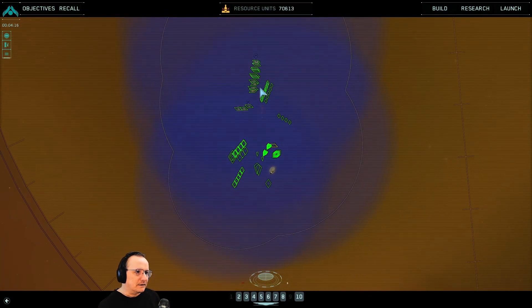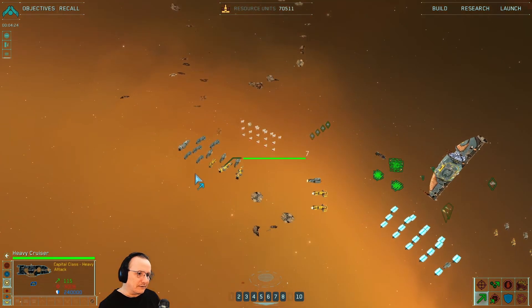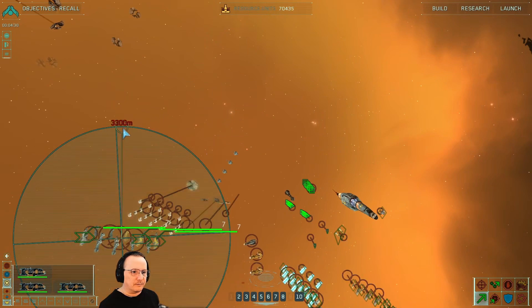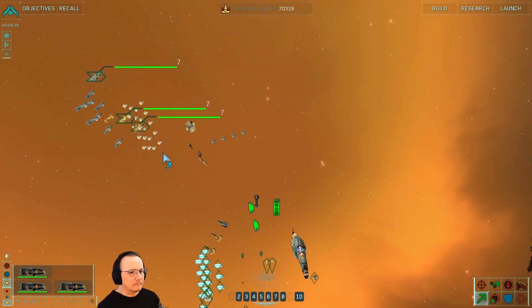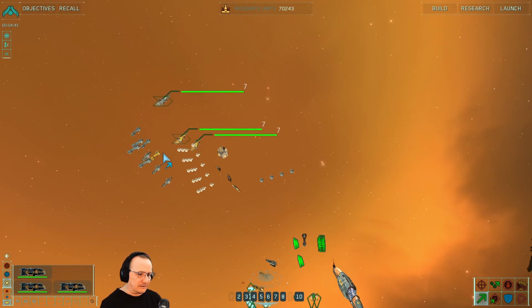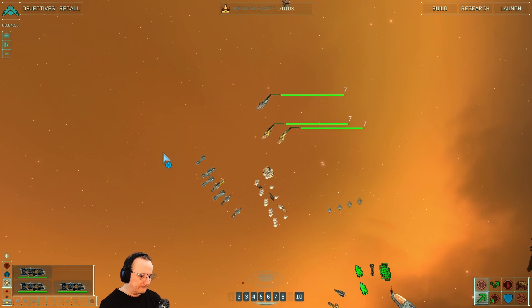The first thing I'm going to do is select all my heavy cruisers and bring them out front. The research division reports it is now equipped for cloak generator technology. I'm not terribly interested in cloak generator technology — it's very cool in principle, but in practice I don't really see the need for it in this game. It's more gimmicky than anything; I don't know where it would be practically helpful in the remaining missions.